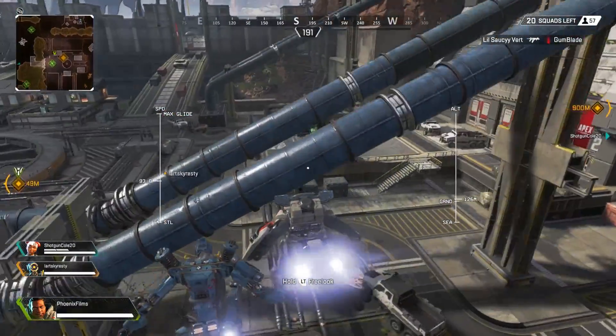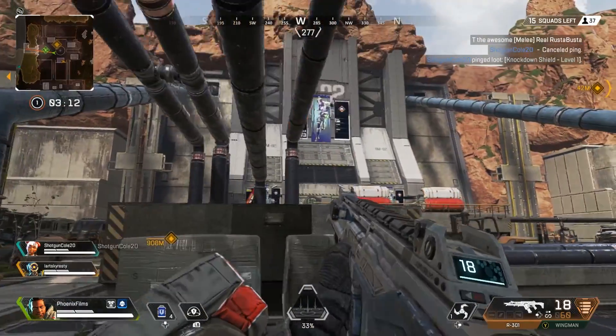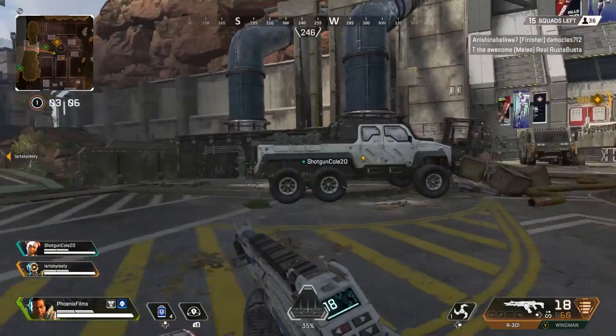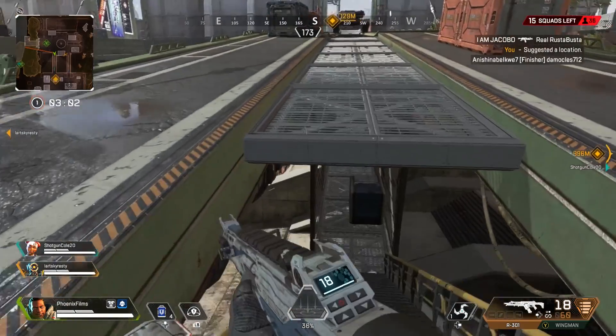Hydro Dam — if you play best in open areas, Hydro Dam is a strong bet. It's not the most popular zone in the game, but there are a number of supply crates and the elevation is good for visibility. You'll find some good loot here, but for maximum lootage, we recommend hitting both this zone and nearby Repulsor to the south in the same run.